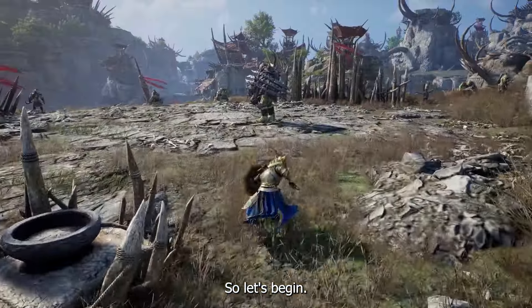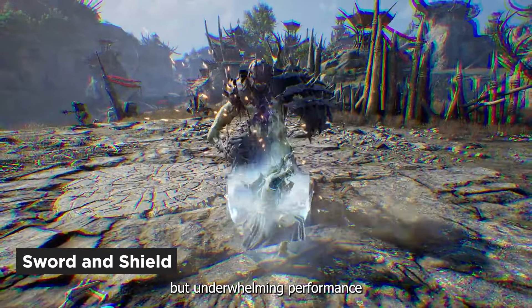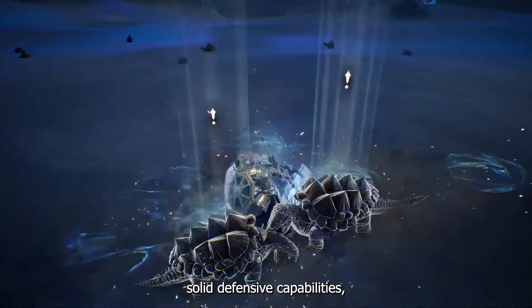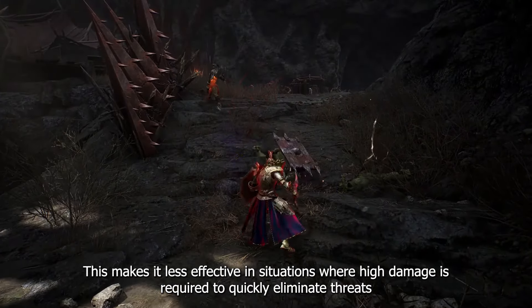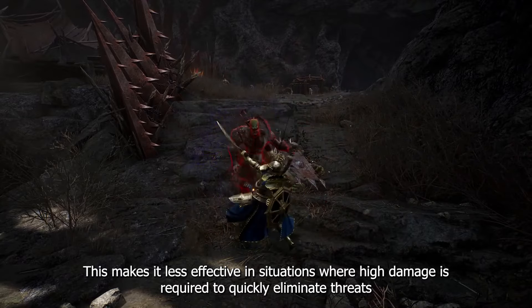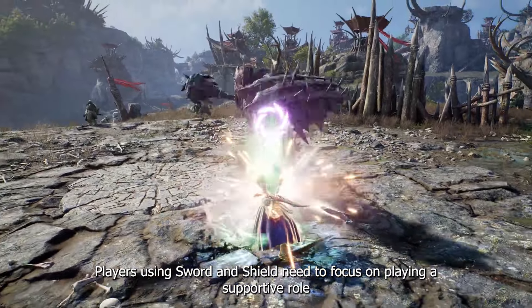The Sword and Shield are classified as D-tier, primarily due to their balanced but underwhelming performance in both offense and defense. While this combination provides solid defensive capabilities, allowing paladins to absorb damage and protect allies, it falls short in terms of damage output. This makes it less effective in situations where high damage is required to quickly eliminate threats. Players using Sword and Shield need to focus on playing a supportive role, relying on their defensive strengths rather than offensive prowess.